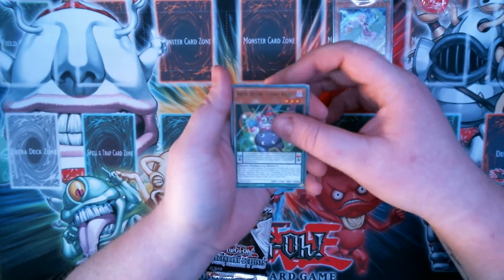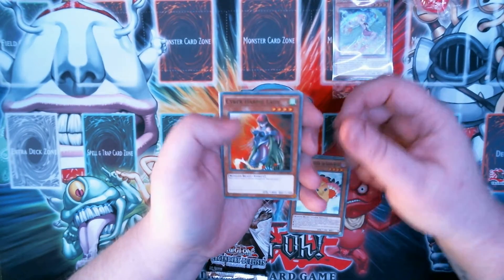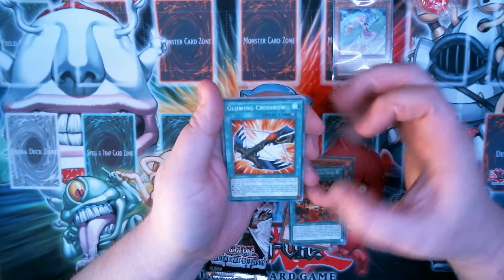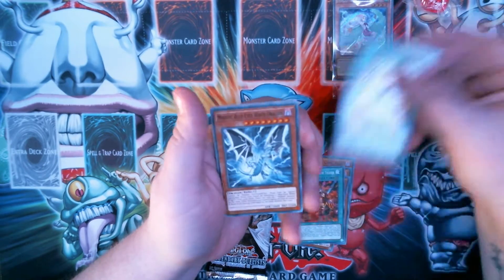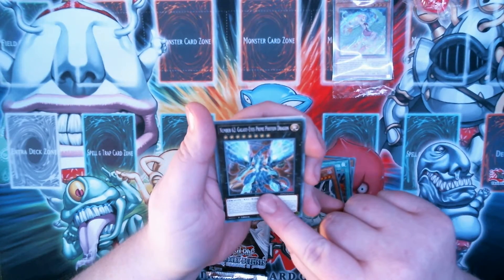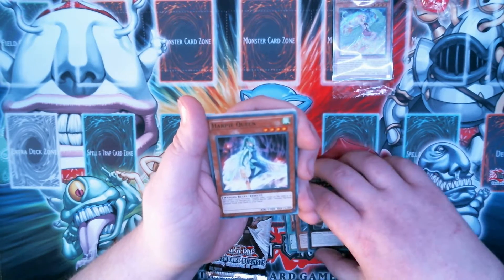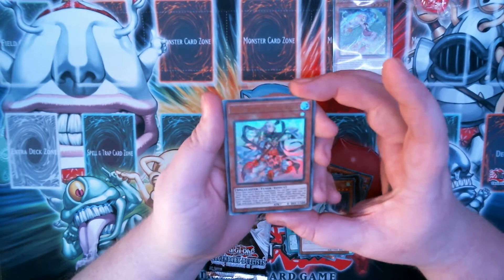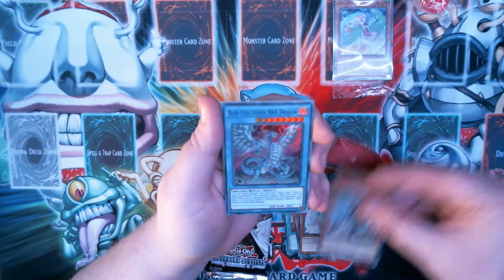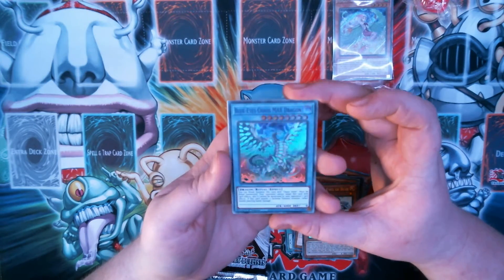Blackwing, Cyber Harpy Lady, Glowing Crossbow — that's Blackwing support. Malefic Blue Eyes White Dragon, Number 62, Galaxy Eyes Prime Photon Dragon, Harpy Queen. And an Ultra Rare: that's a Sage of Blue Eyes. Blue Eyes Chaos Max Dragon with the blue text — that's pretty cool.